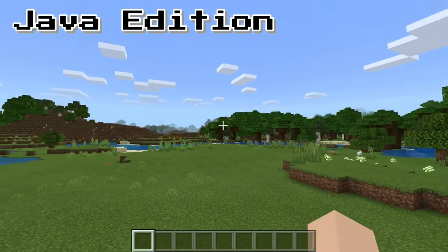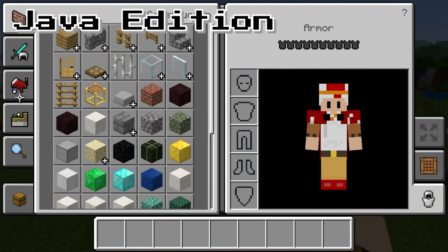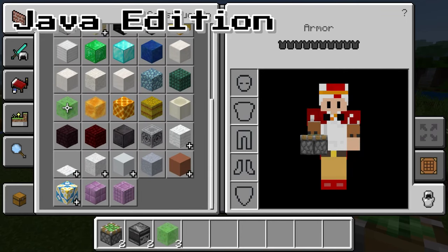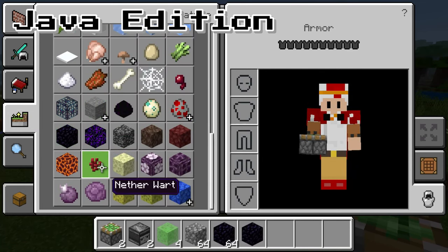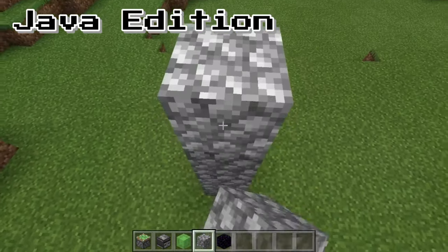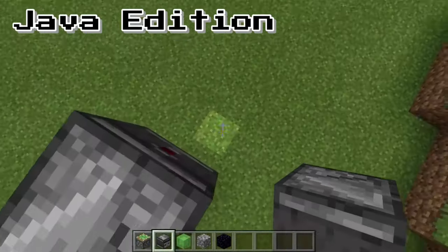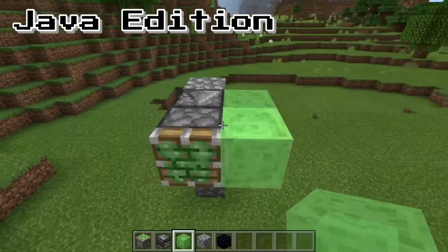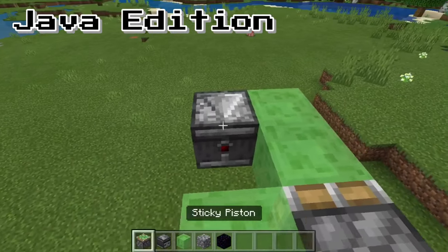If you're playing on Java Edition, this is the Java edition version. What you're going to need is two sticky pistons, two observers, and four slime blocks. You'll also need some regular blocks and an immovable block like obsidian. Start by building a couple blocks up, then place an observer with the light thing facing this way and the arrow facing this way. Place a sticky piston on it, then place two slime blocks and two more slime blocks. Then grab your observer with the arrows facing this way and place the sticky piston on that.